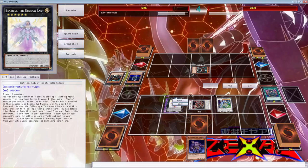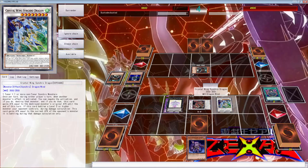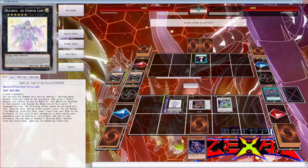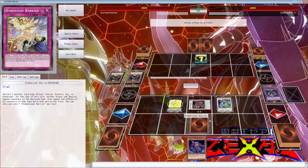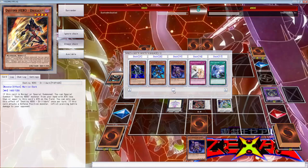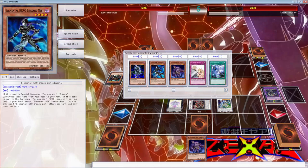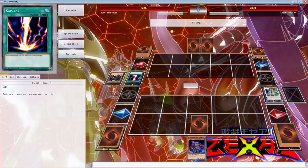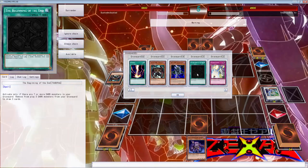We're going to get rid of this and attack. I clearly messed up — I forgot Vion's effect twice now and it hurts so badly. But we can send Shadow Mist and search another Vion. Actually, thinking about it, I don't think I should send Vion... actually we can. I mean, it's a free search — there's no reason not to, it'll be alright.